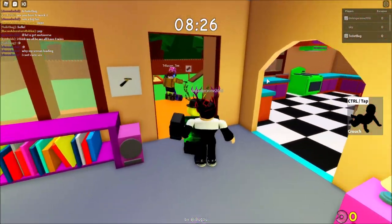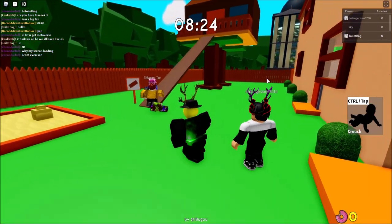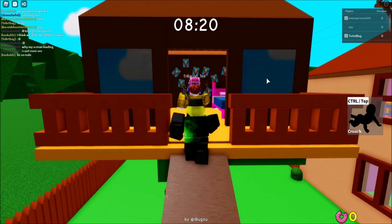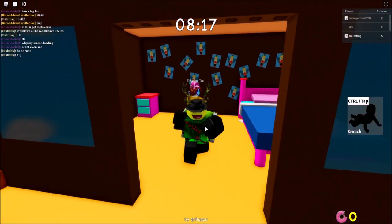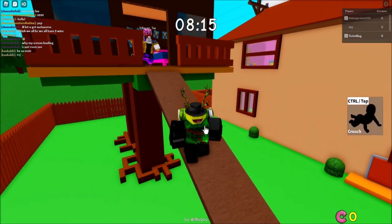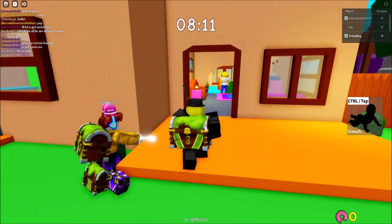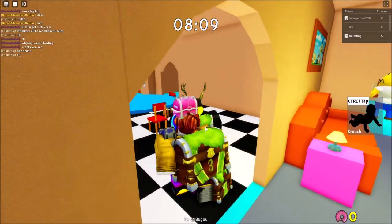It looks like somebody killed Piggy — I don't know why they did that. Hopefully that doesn't end the game. Anyway, here's the crate — once you get in the treehouse you have to pick up the crate and grab the white key, and then we have to run straight to the garage. Thank you Mr. Bacon!